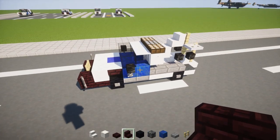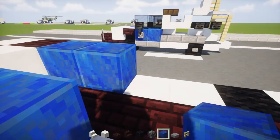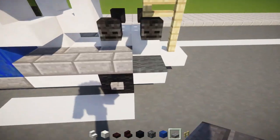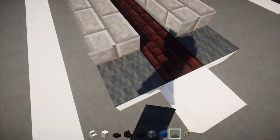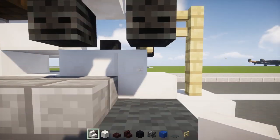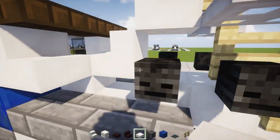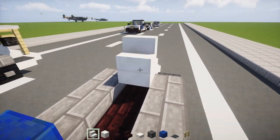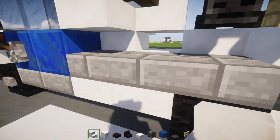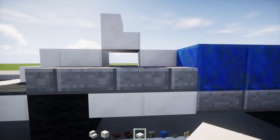So it looks like this. Then we'll have two lapis lazuli blocks behind that stair, then three stone brick slabs. Then let's take a gray carpet and add it right here, and then a quartz stair in the middle of that. Right next to it is a quartz slab — an upper slab — like that. And a quartz stair facing the front. Then a quartz block here, diagonally down, and a quartz slab in that little hole.